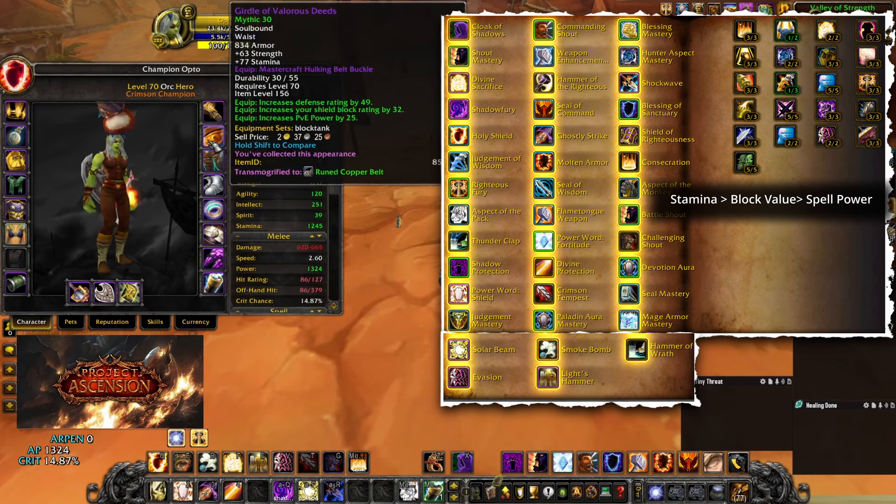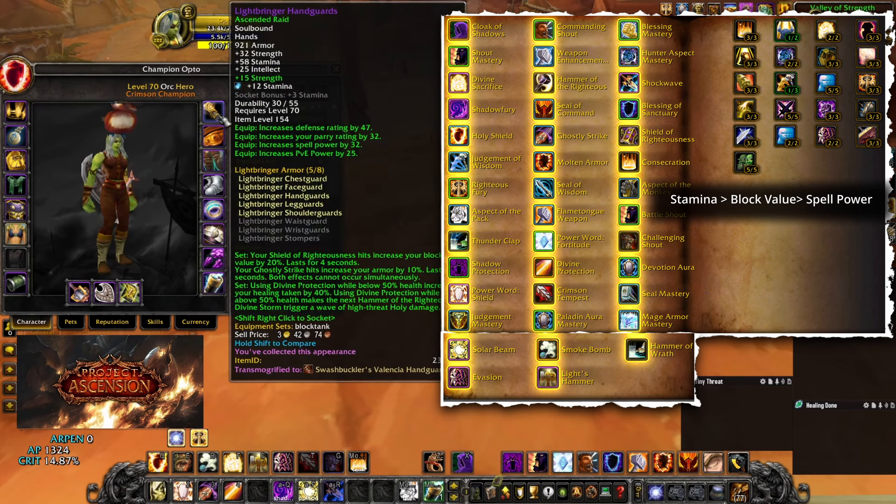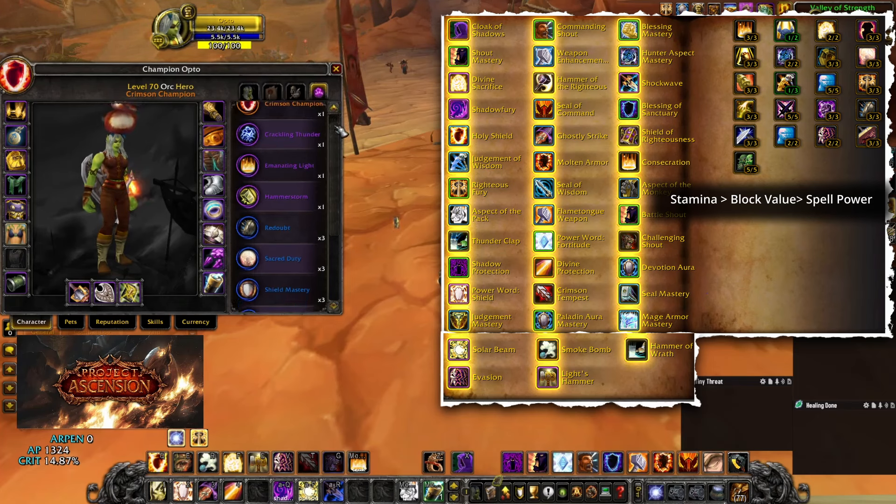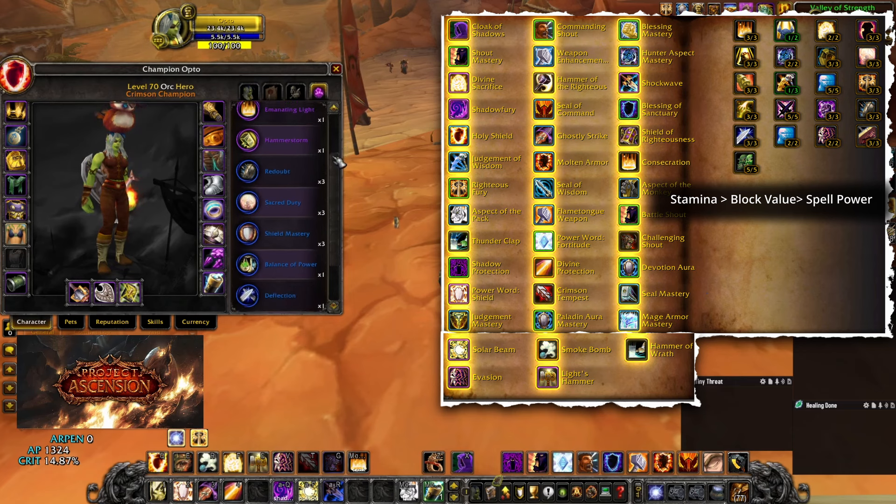Shield of the Void is what I found to have the highest block value in terms of Mythic Plus items. And for trinkets, my trinkets are great, but it doesn't matter too much. As long as you focus on the three stats I mentioned — stamina, block, and spell power — for trinkets, you should be fine.